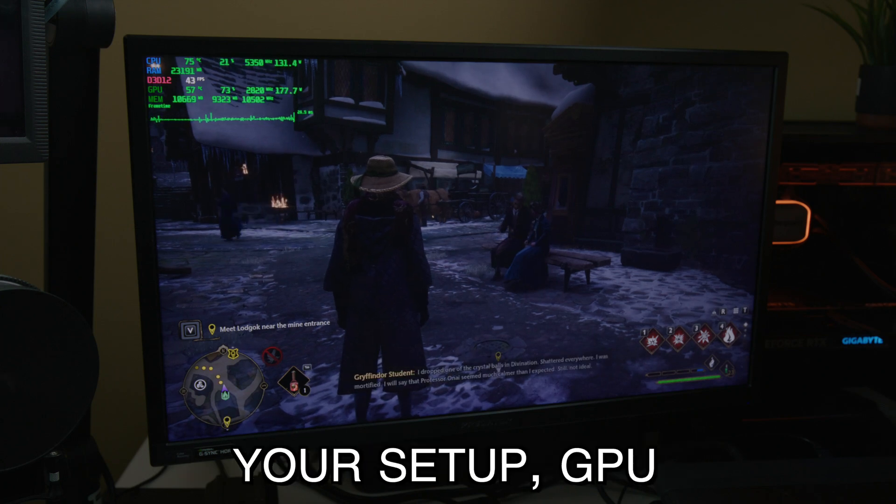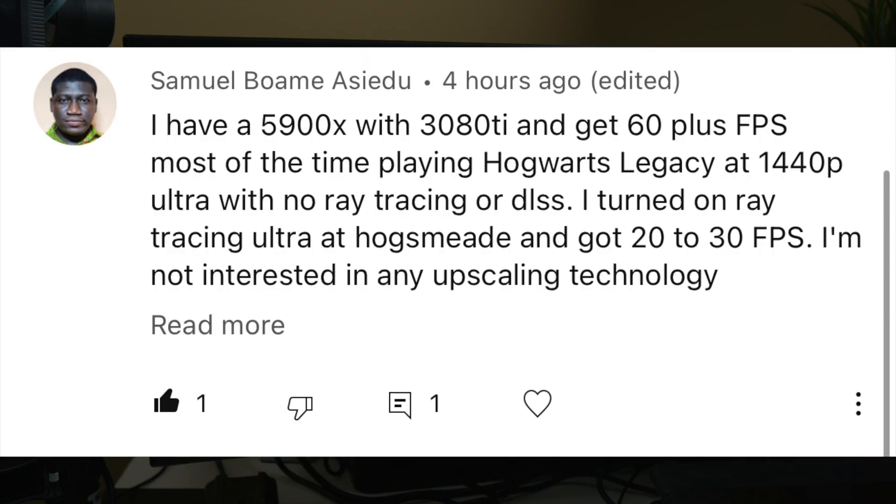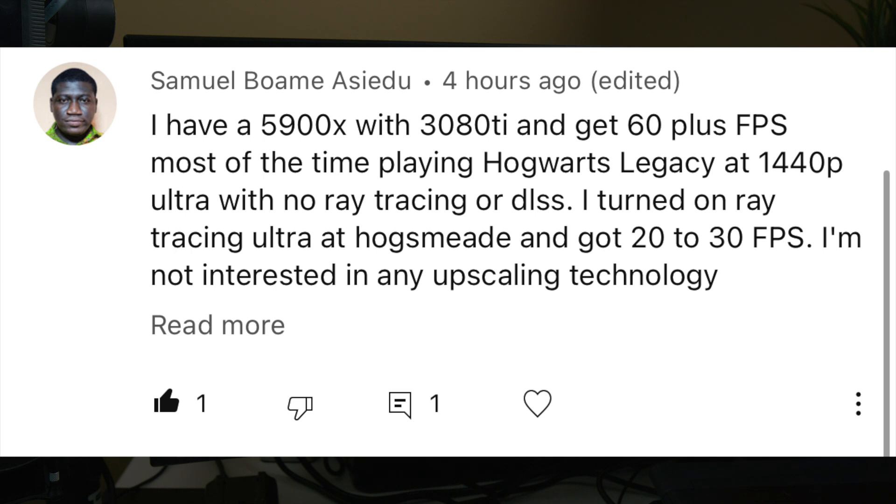I wanted to test my GPU setup against various GPUs for a user playing Hogwarts Legacy. He usually gets 50 fps at 1440p on his 3080 Ti, but with ray tracing ultra it drops to 20-30 fps. He doesn't want to use DLSS, so that raised the question of how the 4080 would compare to his 3080 Ti — let's check a bunch of GPUs and see how they do.